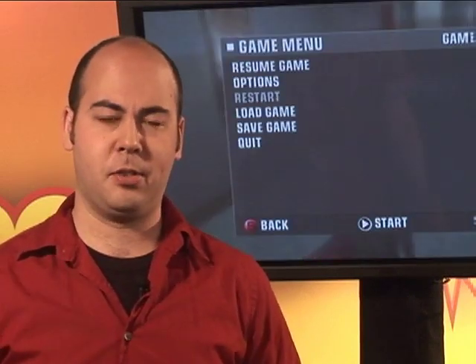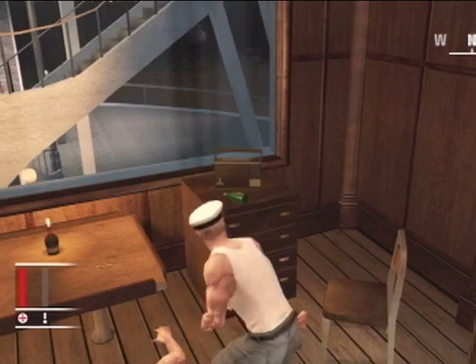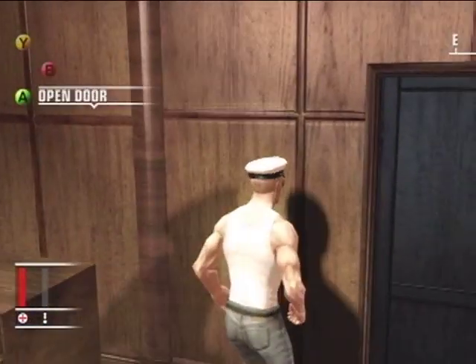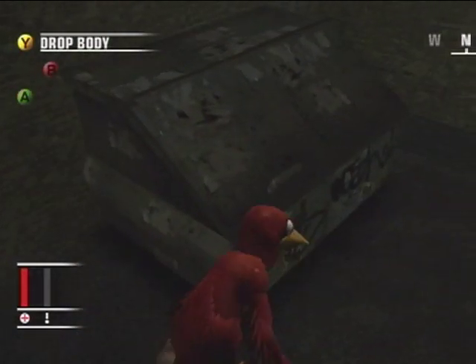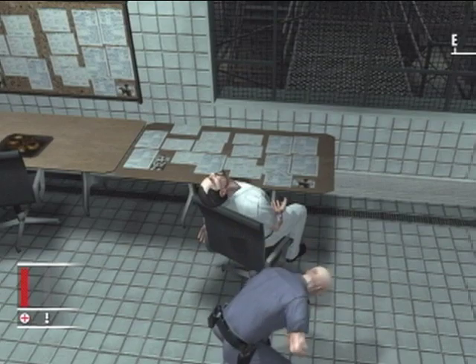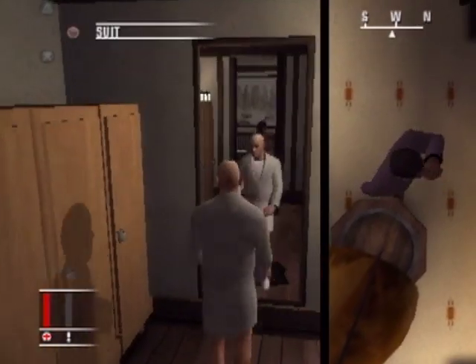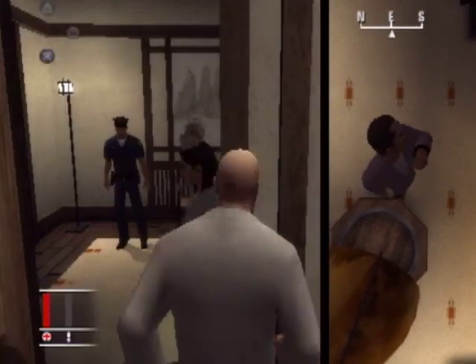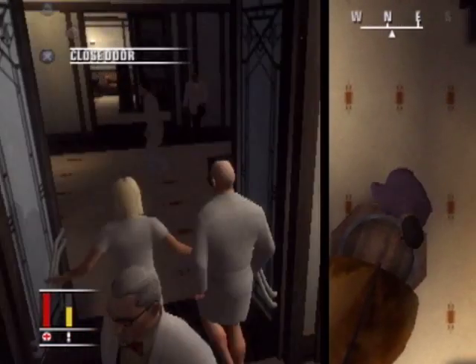In addition to that, 47's other main ability besides killing people is his ability to change his clothing to disguise himself. This still looks and feels a little bit awkward, as when his clothes just kind of magically form up in a neatly folded pile and he can change his outfit as quickly as he can reload his guns. But still, it's a contrivance that helps justify how you're able to infiltrate buildings and casually walk by heavily armed guards.